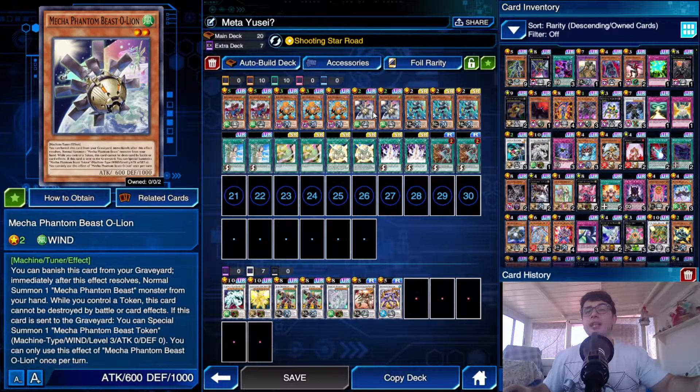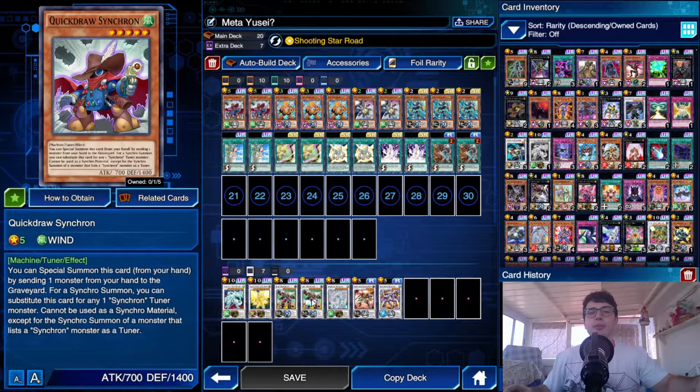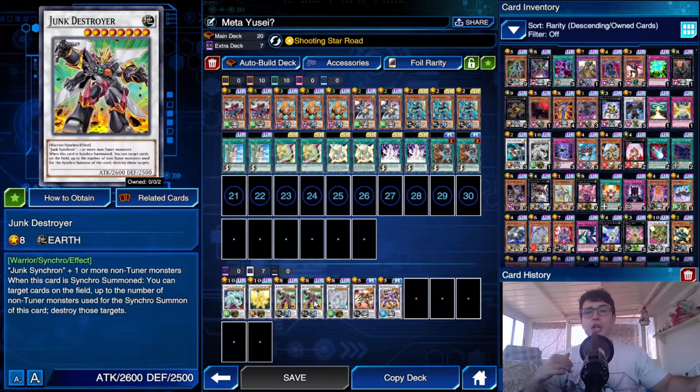When you special summon Quick Draw Synchron, you need to discard a monster from your hand, and in your ideal combo that's Mecha Phantom Beast Alientoe. When Alientoe is sent to the grave — and this does not miss timing — it lets you special summon a Level 3 token on your field. So Level 3 plus Level 5 equals Junk Destroyer, our big boy.